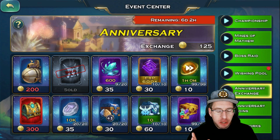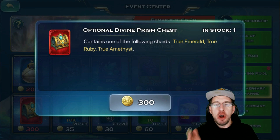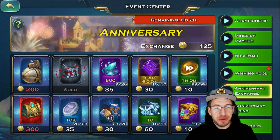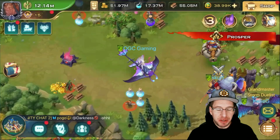First of all, we can get an airship mount — I have not gotten it yet but it looks absolutely amazing. The other big thing is we can actually get an optimal divine prism chest. In here you get to pick: do you want a true emerald, a true ruby, or a true amethyst? Don't know which one to get? Hold on to this, because later this week we will have a video going over when you should get each one. Not only do they have that, but they have a divine equipment piece, forge fire stones, abyssal stones, rune stones, exp cards, material for your artifacts, and troop rush. This has everything in it — it is absolutely amazing.